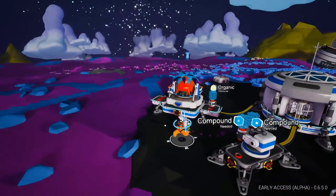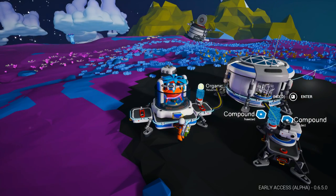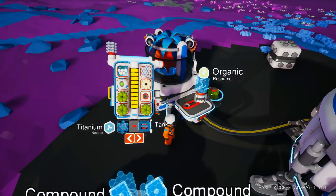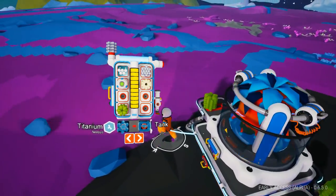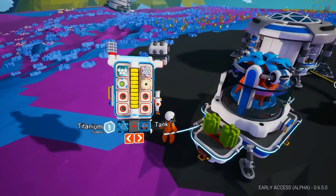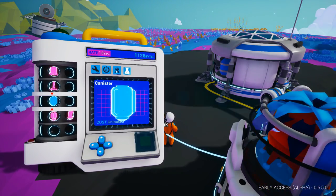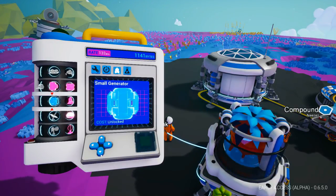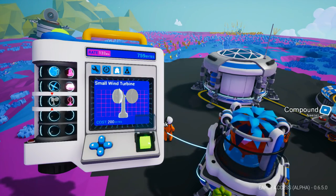Got a couple of leftover pieces of research to do here. Let's get those started — holding Q on the research station and pushing the green button to get that started. I've got a little more organic on me so we can slap these in as power. One of our short-term goals today is going to be to create some additional power sources in the form of small solar arrays and perhaps a wind turbine. I should pull up my catalog and see how far along we are. Maybe I even have enough research bytes to unlock those. I can unlock the small solar and the wind turbine, so let's get both done.